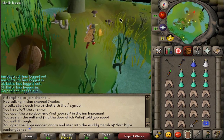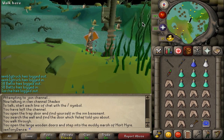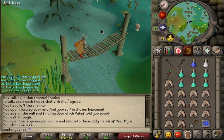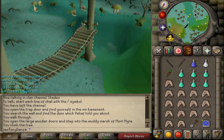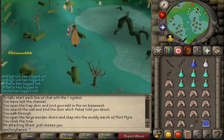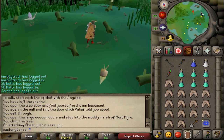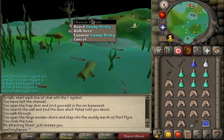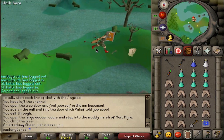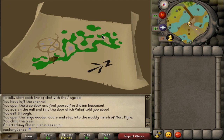This is the route — I just want to show everyone how to get here because some people don't know. Just cross the bridge. Some people bring super energies; I don't always bring them, but you do run out of energy right at the end of the trip so it might be worth bringing — that's up to you. I like to save my super energies for other things. You board the boat and you'll be right near the Barrows arena. Now we're going to show you the order of Barrows Brothers that I do.